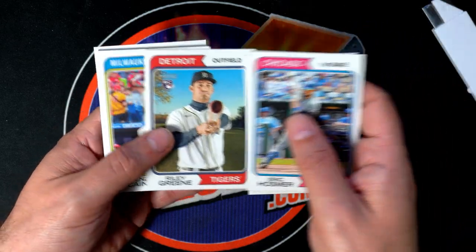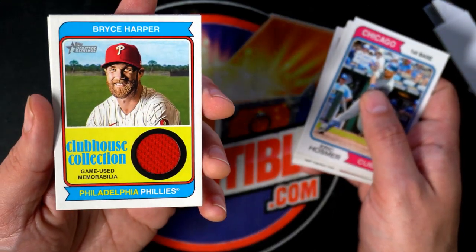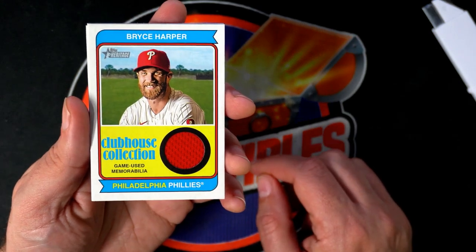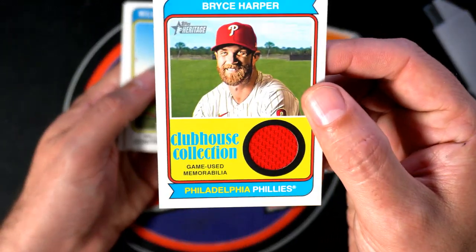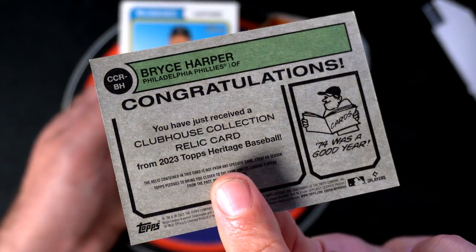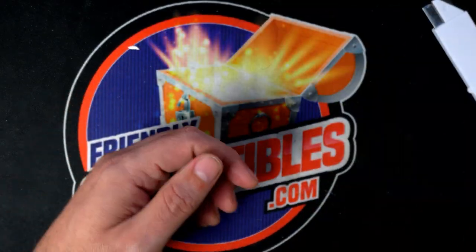There's a Riley Green rookie for the Tigers! Oh look at that — I got lucky and picked you out this thing. Wow, congratulations! Nice — Bryce Harper, bro! Sweet relic, clubhouse collection game-used memorabilia. 74 was a good year, Josh. He pulled some heat! Let's pick another pack.